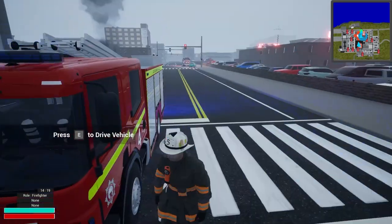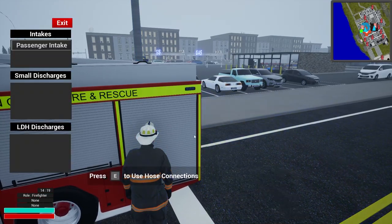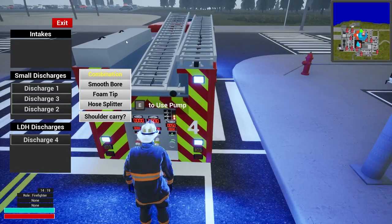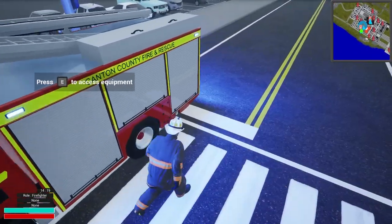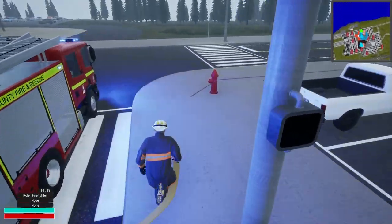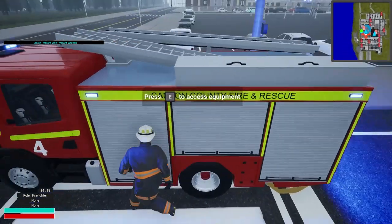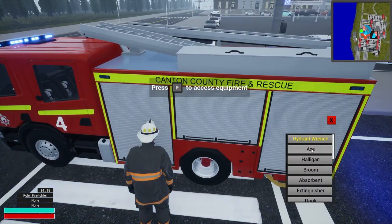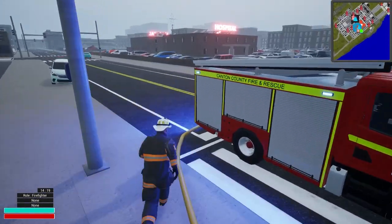Let's park this guy right here. I'm not sure how this is going to work out as far as intakes. Going to hose connections — passenger side. I don't think this unit is going to work because... actually, it does have a large diameter. Okay, yeah, so we actually can use this. Let's go to connections — passenger intake. That should be driver intake, but it'll be alright. Let's connect it up and get it going. I just want to get some water going right now. Let's go to equipment, tools, hydrant wrench.